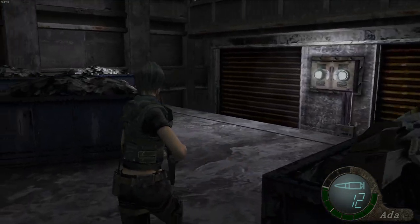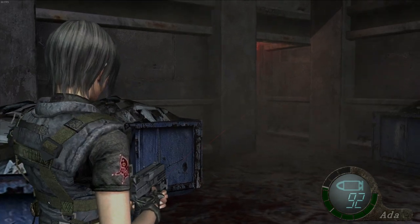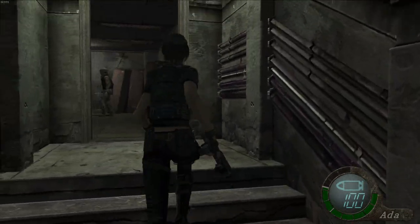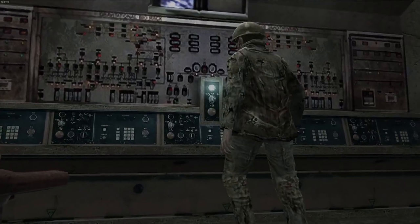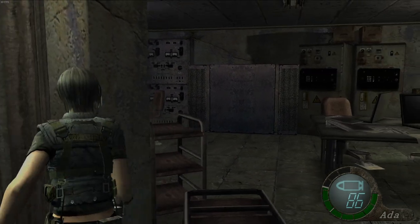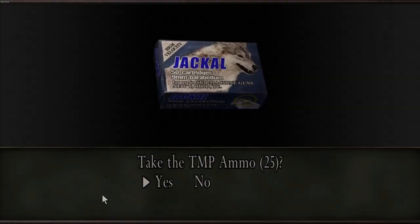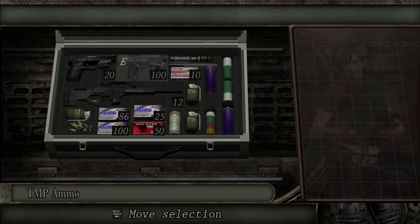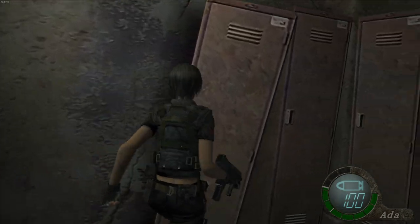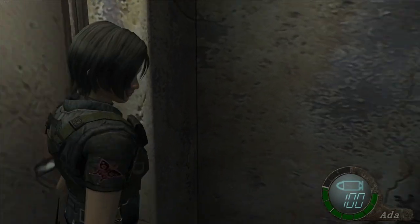We're gonna get some rough encounters soon. Actually didn't want him to explode — I wanted to continue burning off some of this ammo, but it is what it is. We're gonna have to leave that herb there as well. They've locked the door — those bastards. So much TMP ammo — 25 TMP ammo, yes. I think we probably missed some yellow herbs.